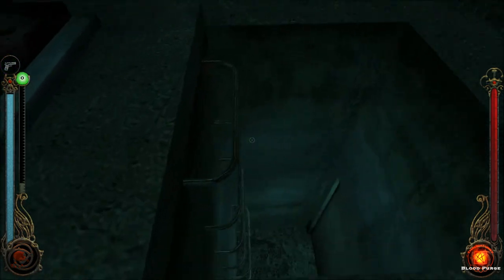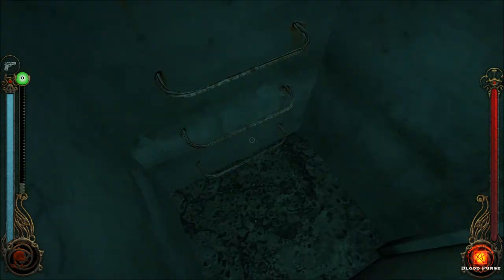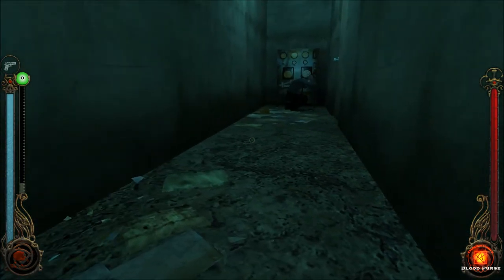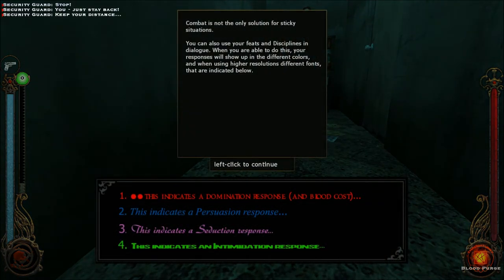There we go. Can I use the ladder or just gonna drop down? Dropping down. Got it. Combat is not the only solution for sticky situations. You can also use your feats and disciplines in dialogue when you're able to do this. Your responses will show up in different colors.